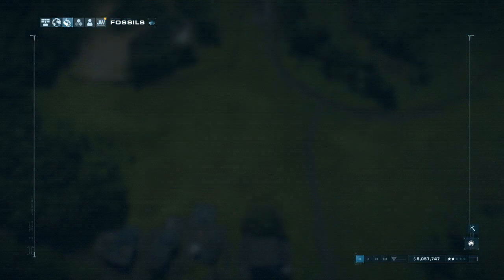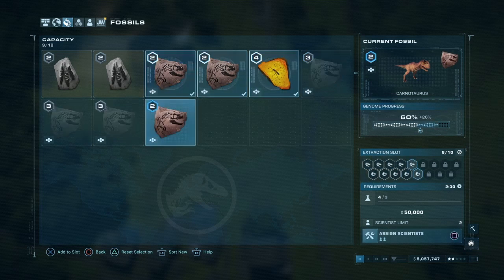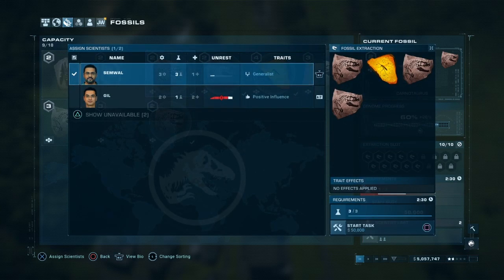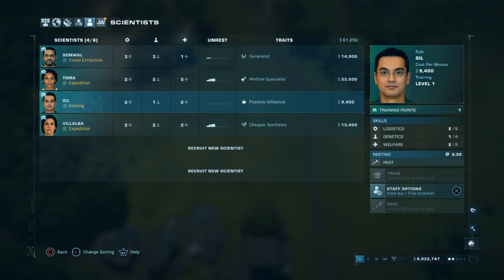Do we have any fossils to extract? Yes, we got loads of Carno. We'll send you and then you — this will get Carno to 100%, I'm pretty sure, if not pretty close. And we'll need to rest this guy as long as we can, because I think we have a Staff Center. Yes, we can rest him.